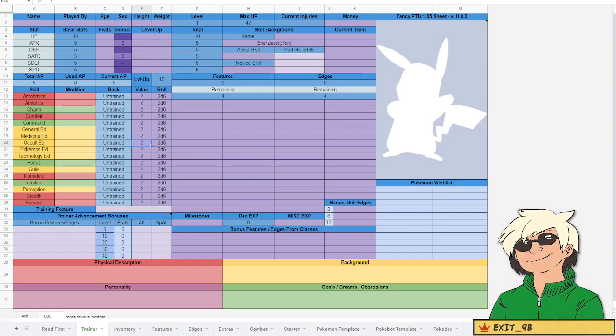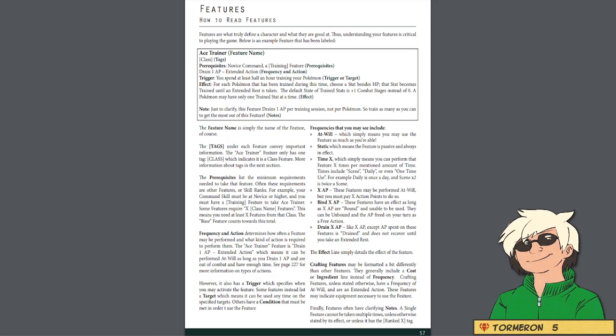Since we want to play a regular trainer who wants to raise Pokemon, the most important skill is Command. Going back to the sheet, I'm going to set Command to rank 4 for Adept. For a Novice skill, we're going to go with Perception, turning that into a rank 3 skill. And then for the three Pathetic skills, I made Occult Education, Guile, and Focus rank 1, because I kind of see this Trainer as being a little scatterbrained. Now we're going to get into Features and Edges.